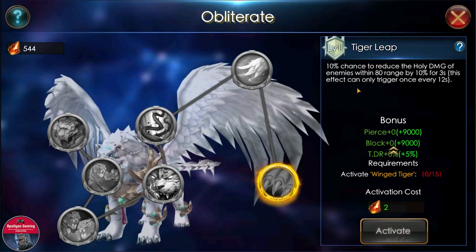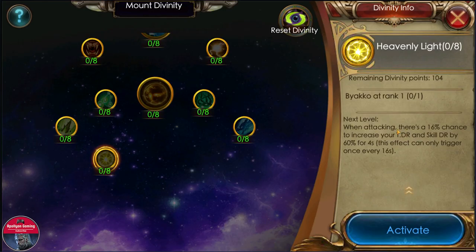Now let's check the mount's divinity: when attacking, 16% chance to increase your total damage reduction and skill damage reduction by 60% for four seconds, triggering every 16 seconds. The values are really good at 60%, and if you upgrade the mount further, that 60% will likely go to 70%, 80%, 90%, or even 100%.